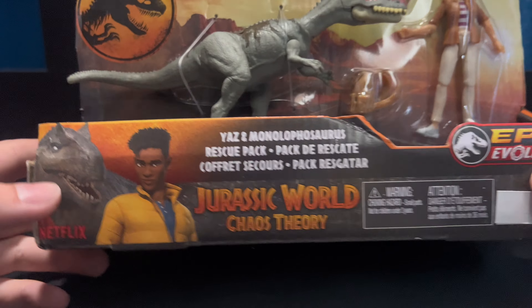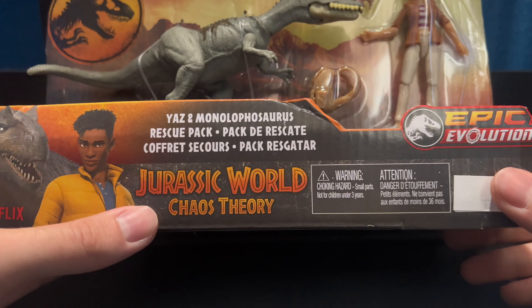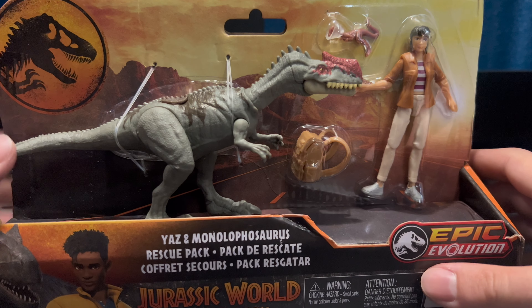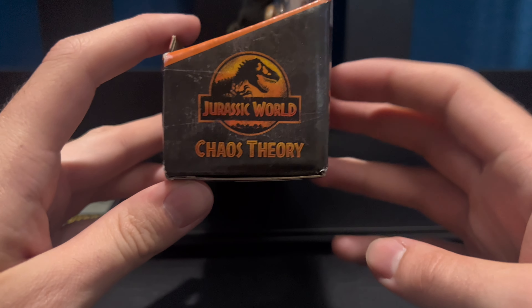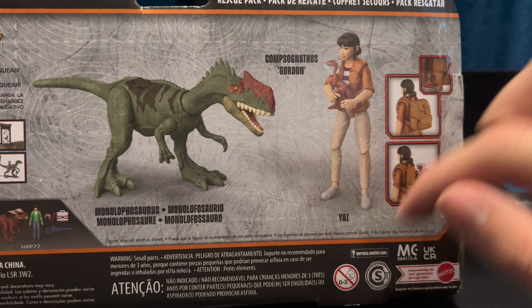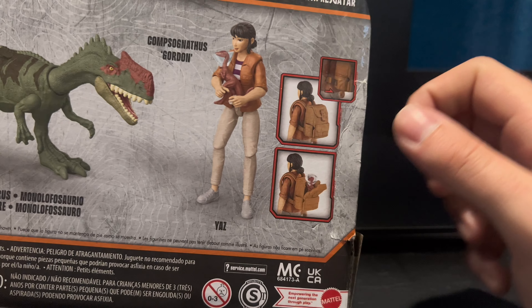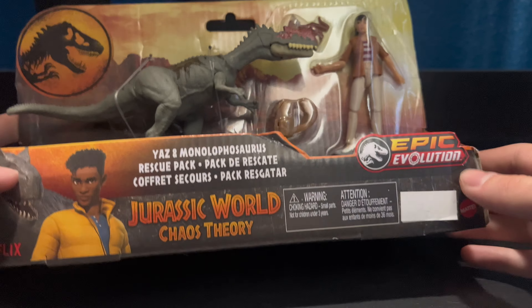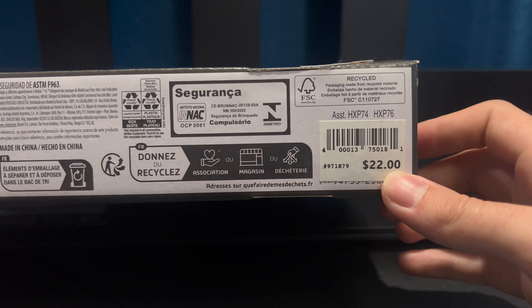When looking at the box, it's just like the other figure packs. You've got Darius, Battle of Big Rock, Apsaurus, Tresco, Chaos Theory, Epic Evolution. The background consists of a highway at dusk or dawn, with the Jurassic World logo. Looking at the side of the box you have Jurassic World KF Series, an advertisement for Darius and Kenji, the diorama of Yaz and Monolophosaurus, and her backpack can indeed open up and house the injured Kampi. The other side of the packaging has Jurassic World KF written in text, and since these figures are exclusive to Universal Studios at the moment, you're looking at a $22 price tag.